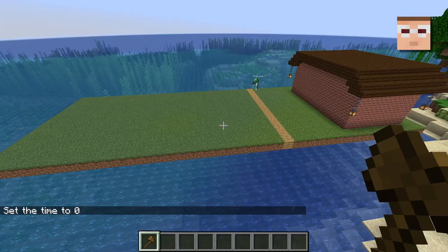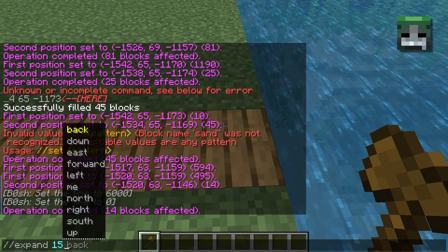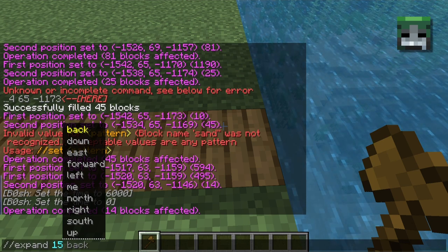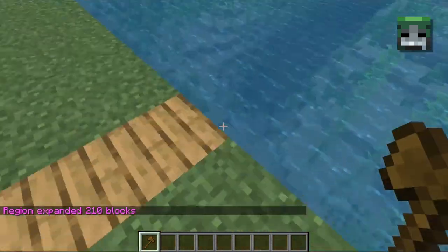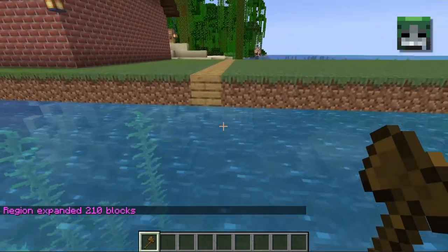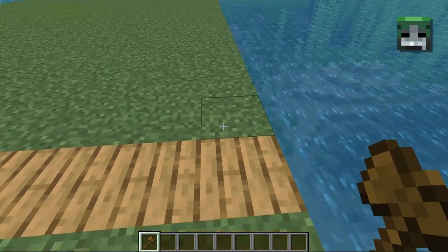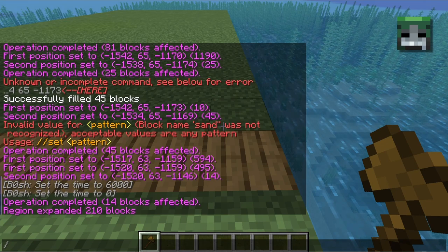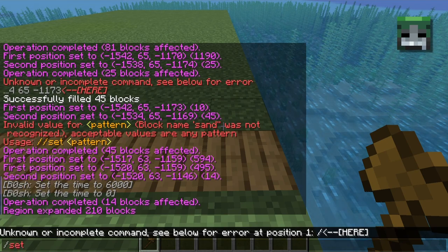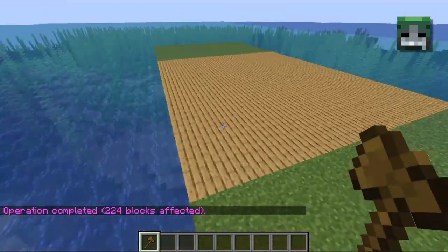Now I want to expand 15. Let's see, if that was south, that way... So if you don't put anything in, it'll choose the direction you're facing. It says region expanded 210 blocks and I don't see where it did that. Yeah, so it doesn't actually show you where the region is, but when you set it, then it will become obvious. I see. So then I would have to set it again. Got it.